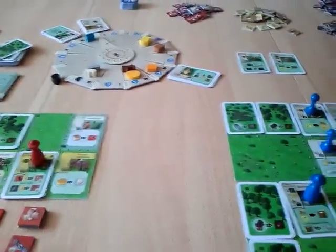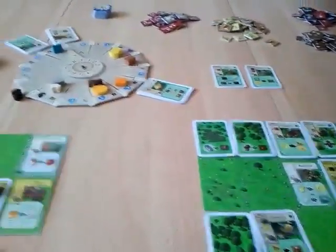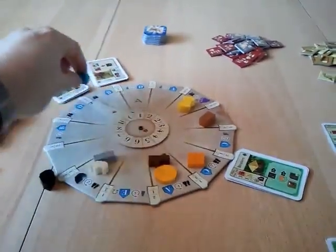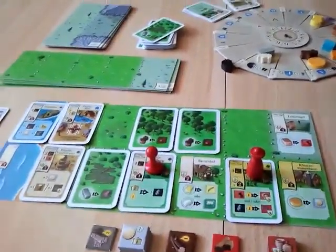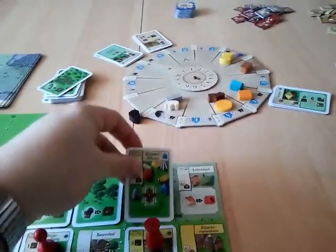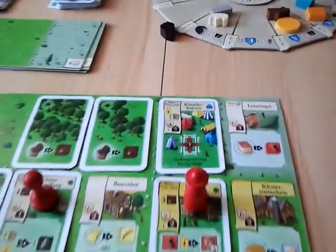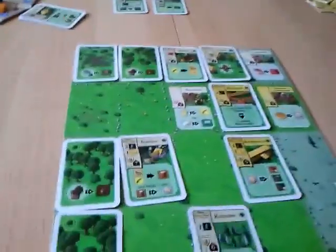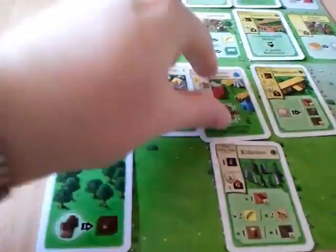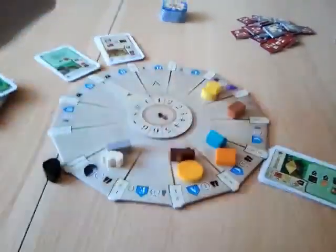Then it's the red player's turn. The blue player gets his pawns back and we advance the wheel — it's another settlement phase. The marker moves from B to C. The red player builds the artist colony, which costs one energy and five food — he pays the five food with coins and the energy with wood. The blue player also builds his artist colony, placing it here, paying five food with a beer and the energy with wood. The new buildings are then put out and we'll be right back.